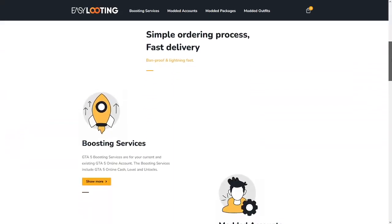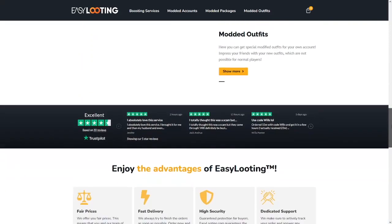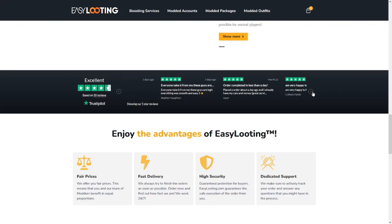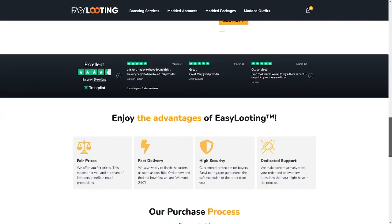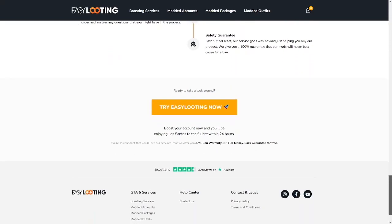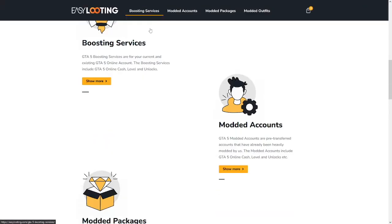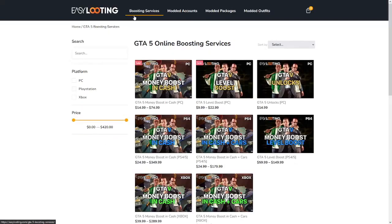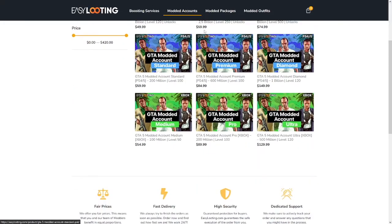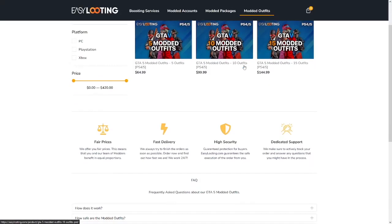Before the video starts everyone, if you are someone in GTA 5 Online who's literally broke with $0, go check out Easy Looting for boosting services, modded accounts, modded packages, modded outfits and much more. You guys can also use my discount code JUNO for 10% off. They're a reliable website — you guys can contact them, get boosting services, modded accounts, everything you literally need in GTA 5. So if you're someone who's struggling in GTA or your account just got wiped, this is definitely a place to go get a brand new account.